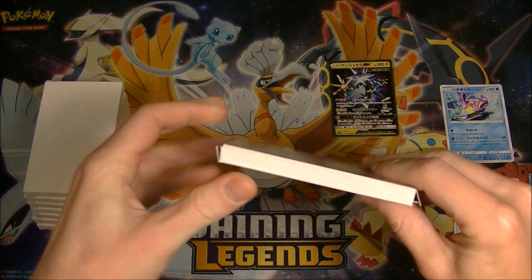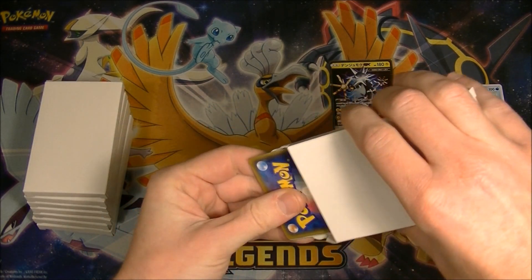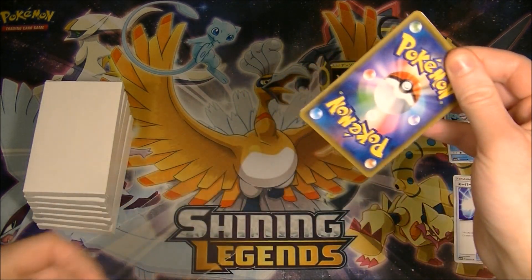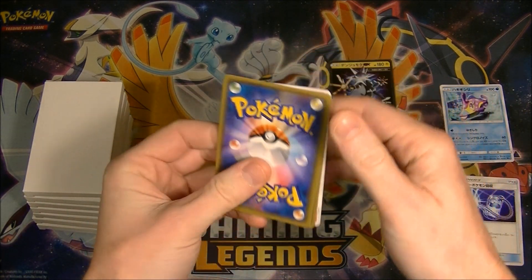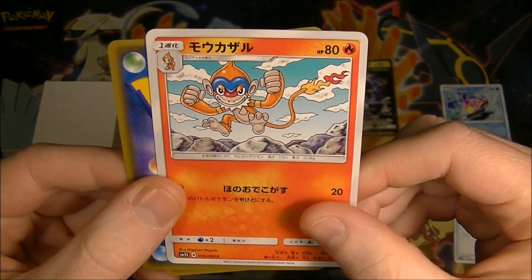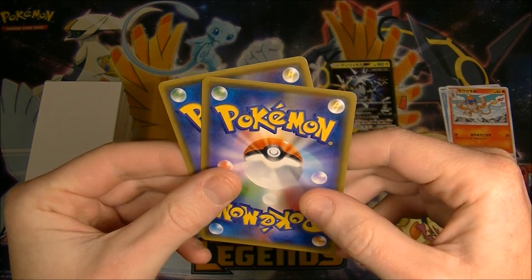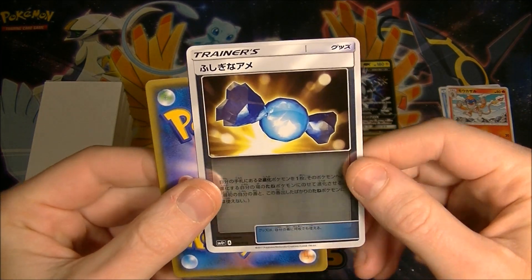If every single one of these has a Zeraora I just wouldn't be surprised, that's just the way it tends to go for me. For a while it was Wishiwashi — I think I got about 15 or 16 Wishiwashis. Anyway, hopefully that is not a trend that is going to continue. Next pack: what's that — is that Infernape? I think so. And we got a shiny reverse rare candy, that's nice.